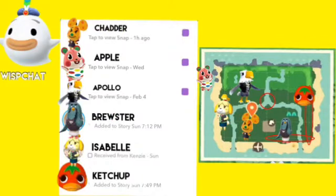Wisp Chat is an app you can unlock once you meet Wisp. Kind of like Snapchat but in Animal Crossing. It locates where each villager is and their stories — you can see what they get up to throughout their day.